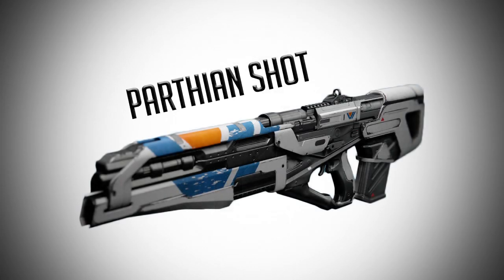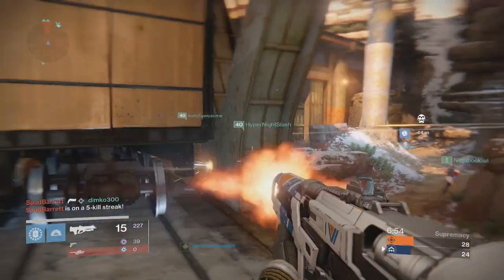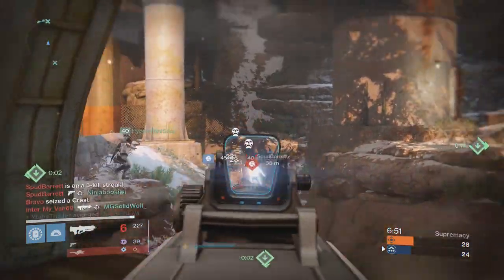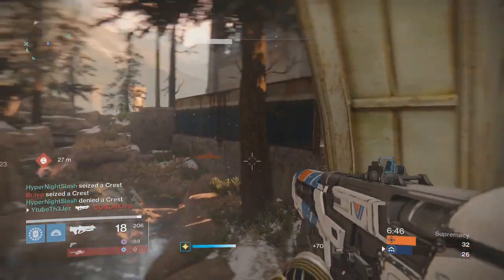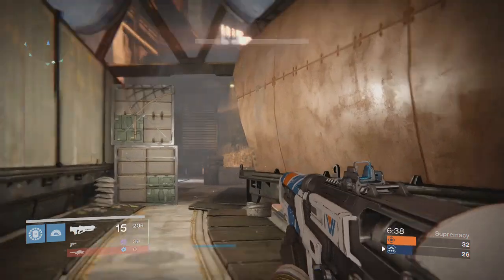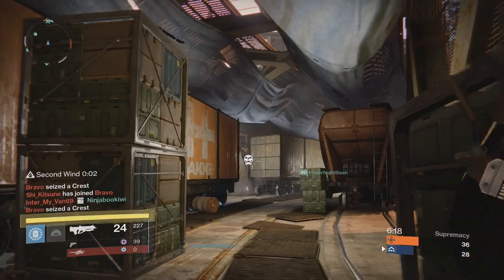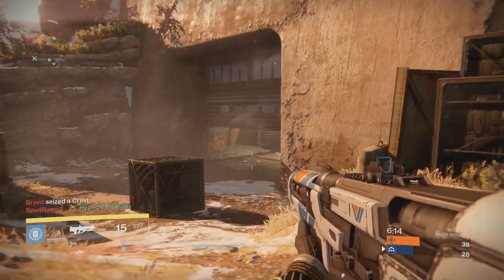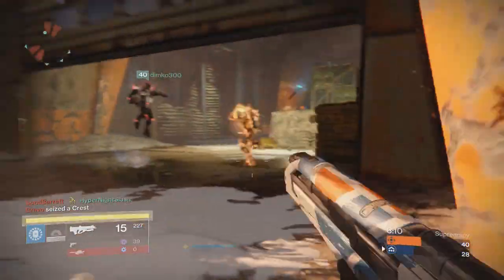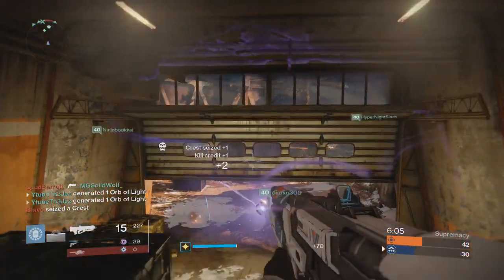Number two. Moving swiftly on, number two was a surprise addition for me. When I first wrote this script, I had three pulses of the same impact for all three positions — mistakes were made. Then I decided to pick up the vendor Parthian Shot, just in case the rumors were true and it wasn't being overhyped. Long story short, it's not overhyped. The vendor roll comes with Steady Hand IS, Rodeo, Perfect Balance, and Headseeker, fresh out of the box from the Vanguard Quartermaster. It lacks stability somewhat, but that's why it's on this list — because even though it's not a god roll at the vendor, the pulse is really good.